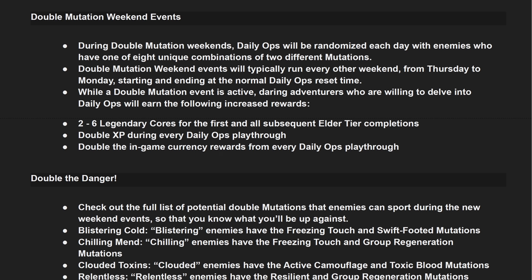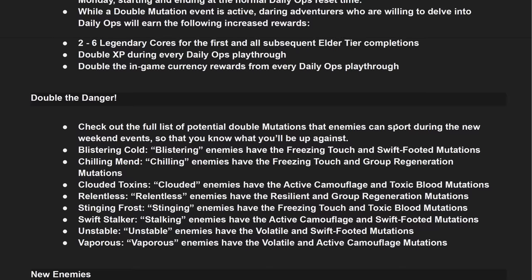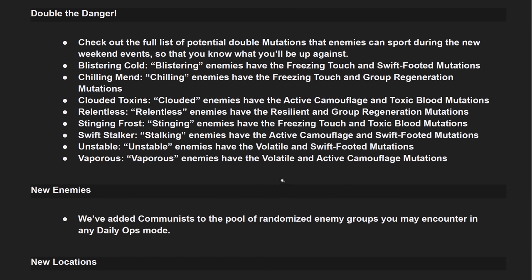You can see my recent video about those Daily Ops doubles — it wasn't actually working as intended on PTS. Double the Danger: here is the full list of potential double mutations enemies can have during the new weekend events. Blistering Cold: enemies have the freezing touch and swift-footed mutations. Chilling Ment: enemies have the freezing touch and group regeneration mutations. Clouded Toxins: enemies have the active camouflage and toxic blood mutations.